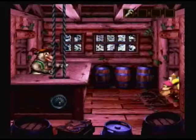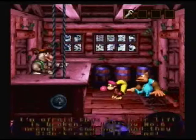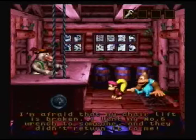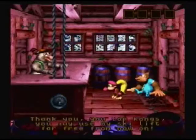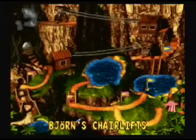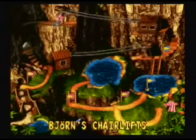Now this is Bjorn's Chairlift. Hello, how are you? I am Bjorn, Benny's brother. I'm afraid that my chairlift is broken. I lent my number six wrench to someone and they didn't return it to me. Hey, you found my wrench — could I have it back? And Bjorn's chairlifts would take us to another banana bird cave, Cliff Top Cache.